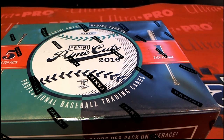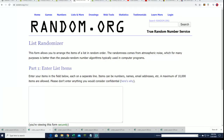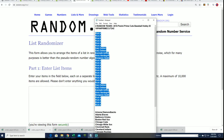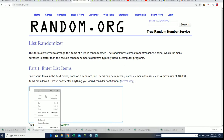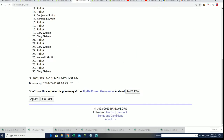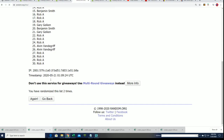Let's do some randomizing and see what happens. This is the two-team format where you get two teams per spot if you're in the box break. We're going to random the owner list seven times and the team list seven times, then stack the lists up side by side — that's how you get your team in the break.